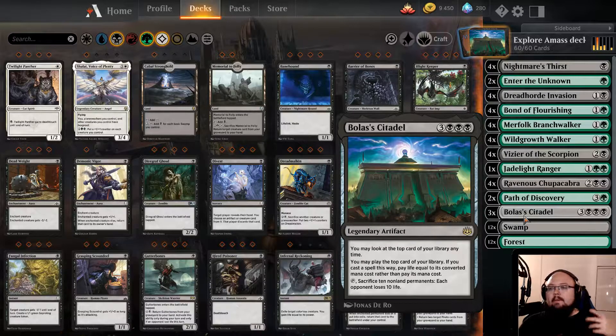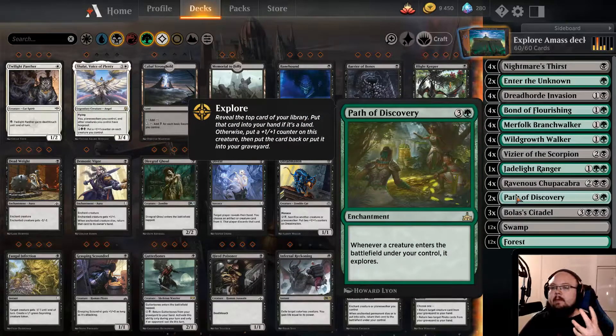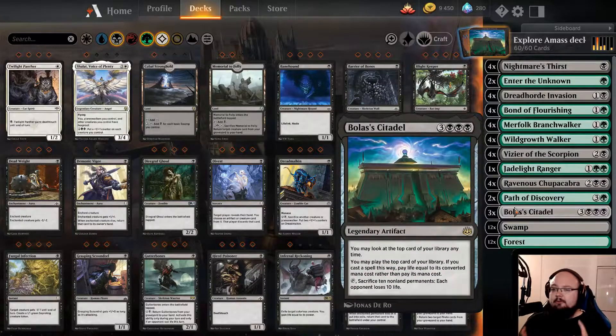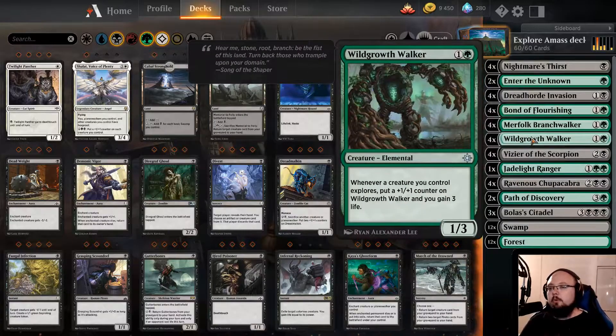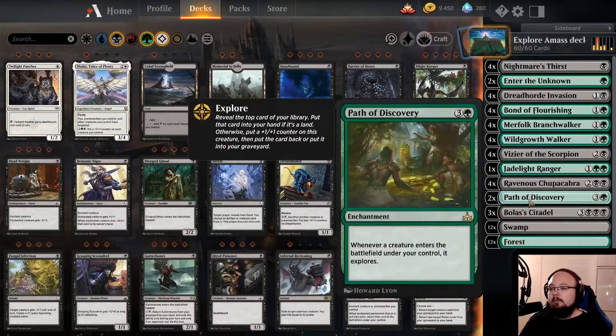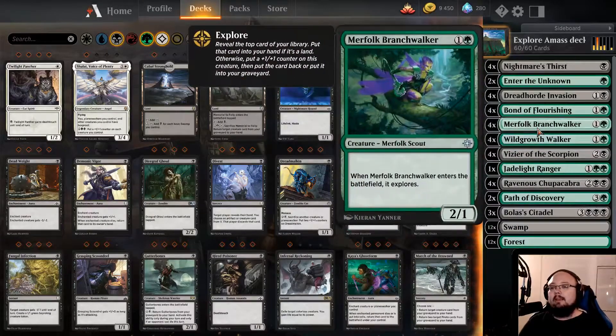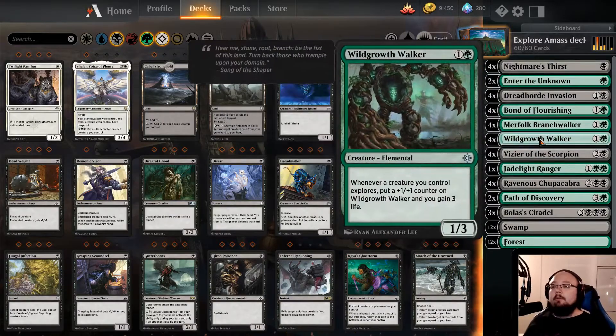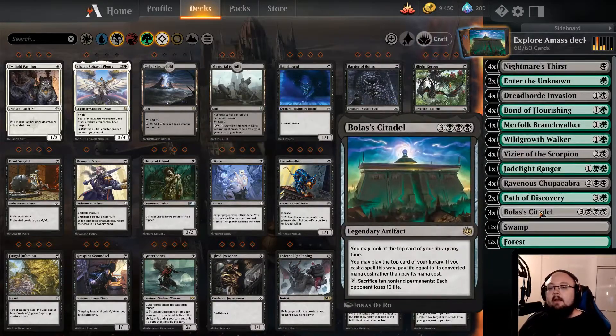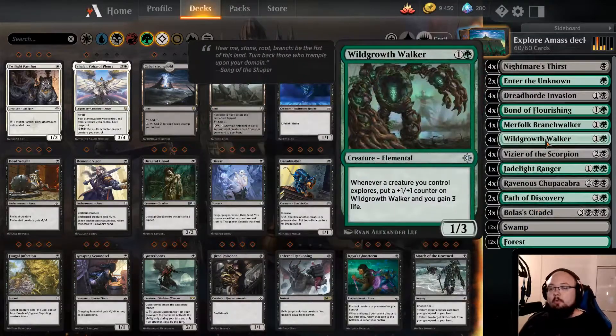The point of this deck is to try and win beforehand, but Bola's Citadel plus Path of Discovery is kind of a victory condition for us. I should have more Path of Discovery, but I don't have the cards. So the idea is we cast Bola's Citadel with like one or two Path of Discovery out plus Wild Growth Walkers. That means that every time we play a creature, it explores once or twice, maybe even three times if we get like a Merfolk Branch Walker. And it's like we just heal from the Wild Growth Walkers. The Wild Growth Walkers just heal us every time we use Bola's Citadel and spend health to cast spells. We just heal with the Wild Growth Walkers while casting with Bola's Citadel - that's kind of an infinite cycle.